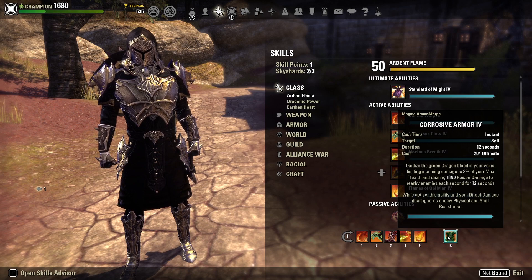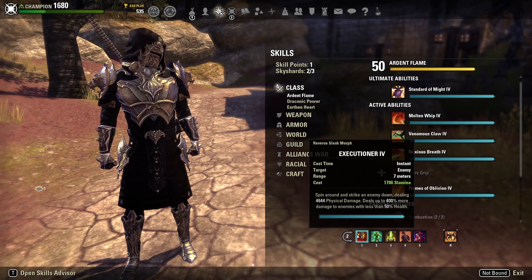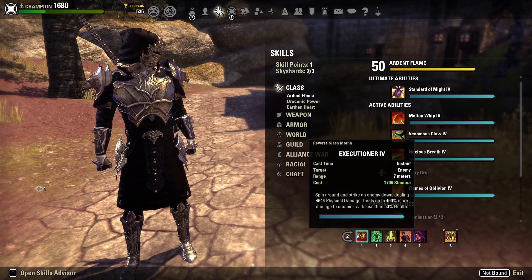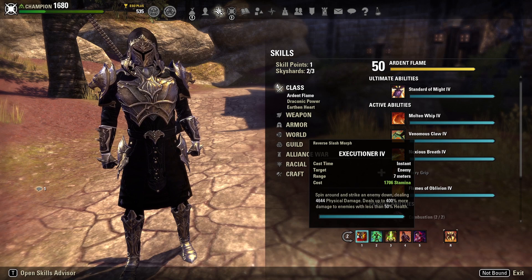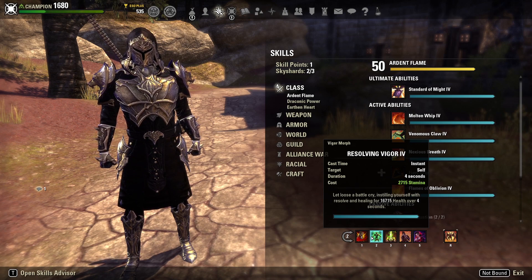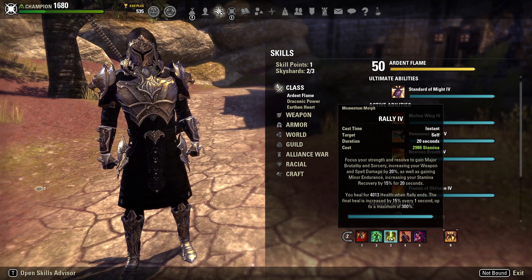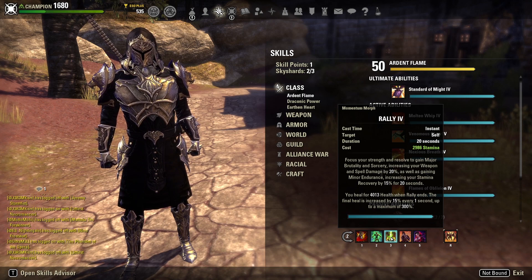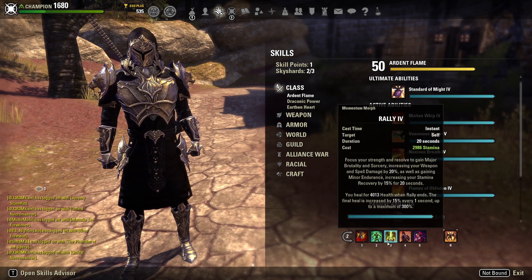If you can also time it with a 10 or 5 second Flames of Oblivion ball, that is a lot of damage. Corrosive is the ultimate choice, which is again why we don't prioritize penetration much outside of Noxious Breath. On the back bar we run Executioner — it lets us spin around and strike an enemy dealing about 4,600 physical damage, dealing up to 400% more based on damage to enemies below 50% health. Our main HoT is Resolving Vigor, giving us a heal over time. We also have Rally, which gives us Major Brutality and Sorcery — 20% more damage — Minor Endurance, and a burst heal when it expires.